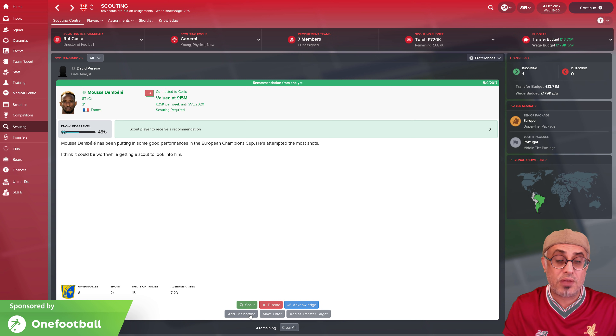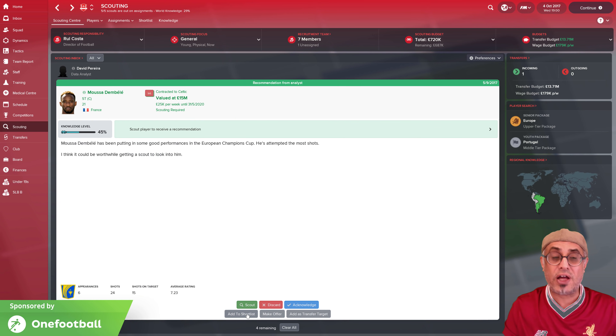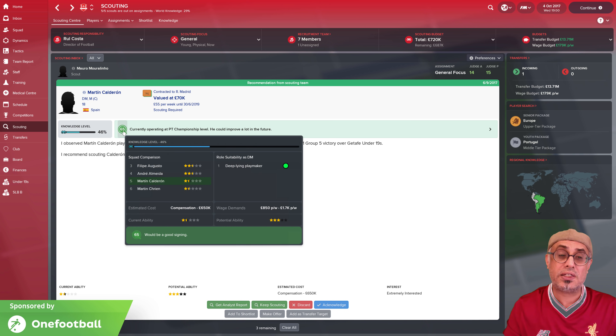What I typically do with my players is this: the moment you have enough to see their attribute level — like here we've got Musa Dembele — if you're the sort of player that says I need my strikers to have at least 13 for off the ball, then you look at him: it's between 12 to 15, his finishing is 12 to 16, he's 21 years old. I might say, all right, enough — I don't need to scout him anymore; I'll just add him to the shortlist. What we're doing here is building up our shortlist. That 65% recommendation rating means the scout assesses the player's potential ability, current ability, plus other factors SI don't want to give you too much information on — which is fair enough.